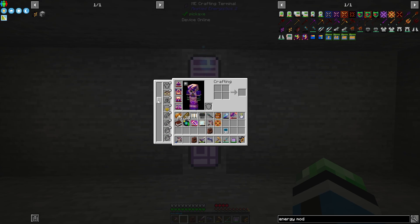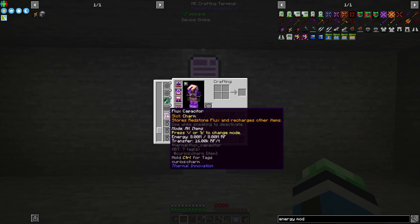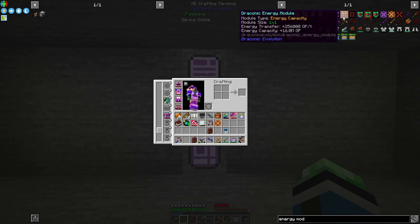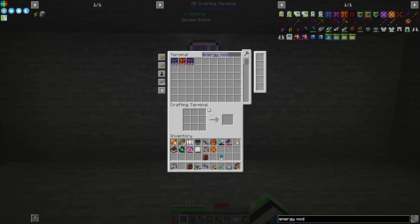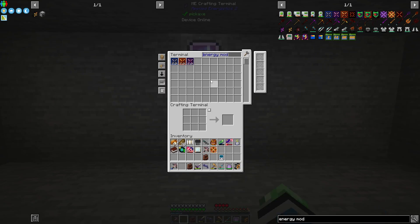Even with one energy module in my draconic capacitor, this flux capacitor is put to shame, because this will be able to handle a lot more RF. Energy transfer is 256,000 RF per tick and 16 million RF capacity, while this only holds 8 million.